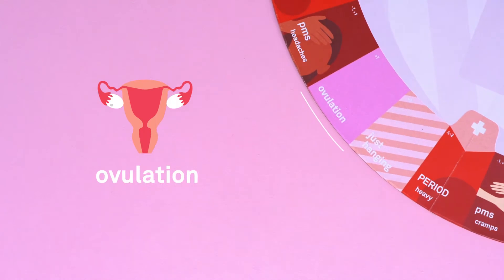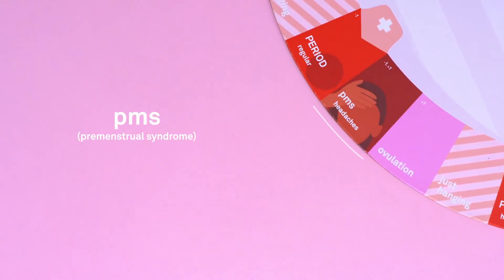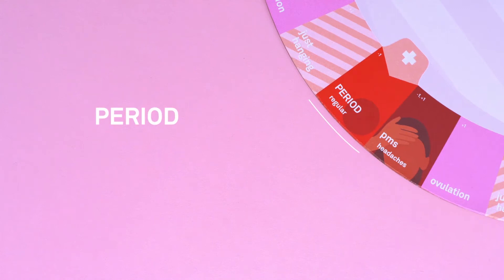The second is ovulation, or when an egg is released from an ovary. The third is PMS, or premenstrual syndrome, which refers to the different physical and emotional symptoms that might affect someone in the one to two weeks before their period. You'll see different possible symptoms on each PMS space on the board. And lastly, you have period spaces.